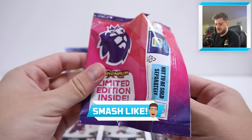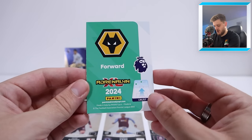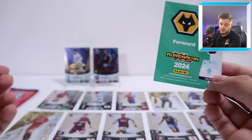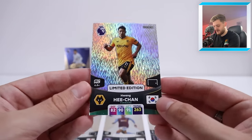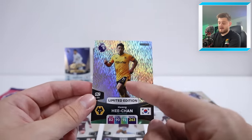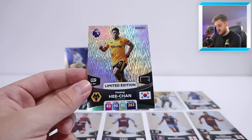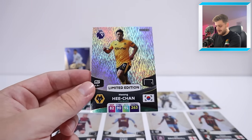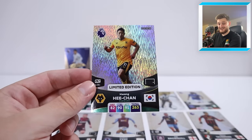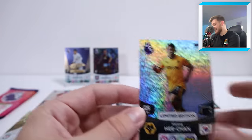Not too many packs left — wish us good luck! Smash that like button so we can get some more signatures or potentially a real autograph card. We've got a Wolves forward, which is a new one for today — it's a regular Hwang Hee-chan, but he might be a need. I don't remember seeing his card in my binder when I was flicking through the other day, so that might be a need — incredible scenes! I love these limited edition cards — they're so cool.